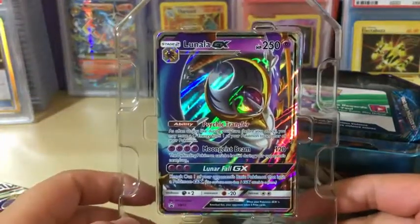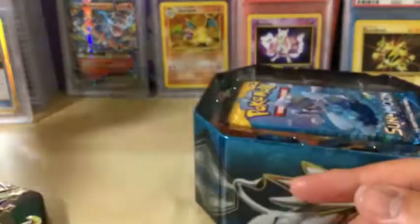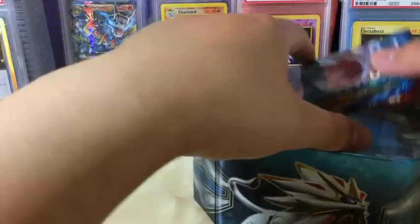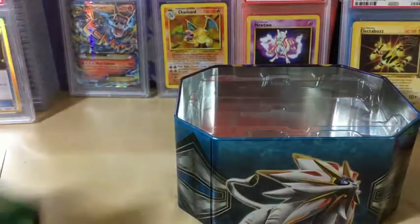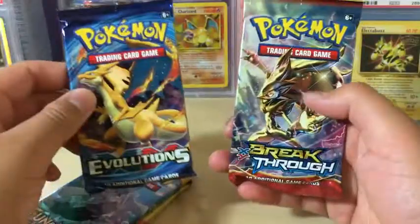Here's the Lunala promo — very nice. Here is the code to redeem the Lunala. And we got four delicious packs: Sun and Moon, Sun and Moon, Evolutions, and Breakthrough.